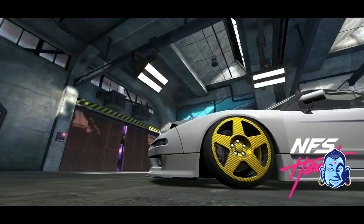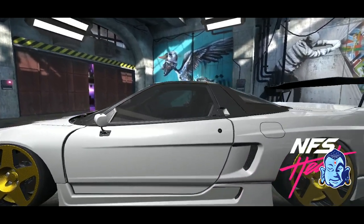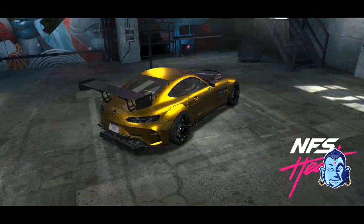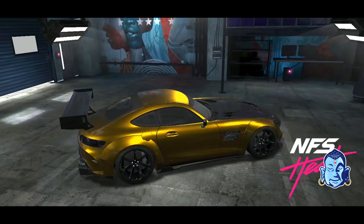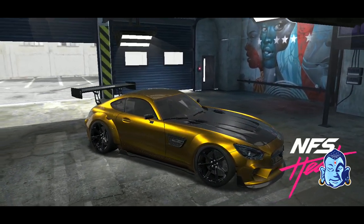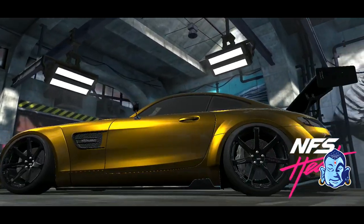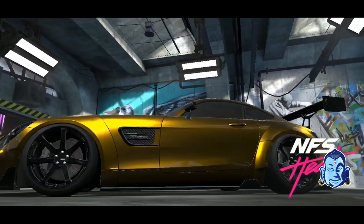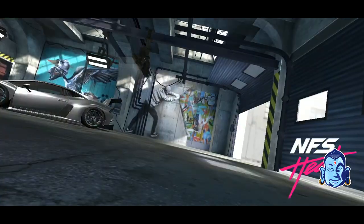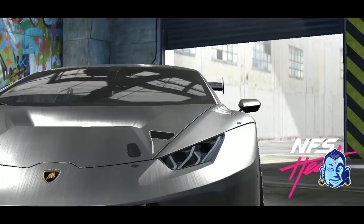My favorite one of the bunch was this NSX — it is just gorgeous. It's like a carbon fiber overlay on the wheels. The AMG turned out really, really well. I kept it kind of that brushed gold color. Look at that fitment. Every container, that fitment has just improved every time, so if that's what it's gonna be in the final game, it's gonna make a lot of people happy, including me.